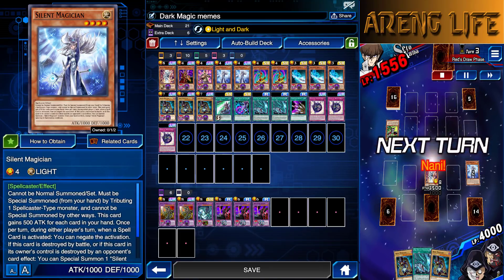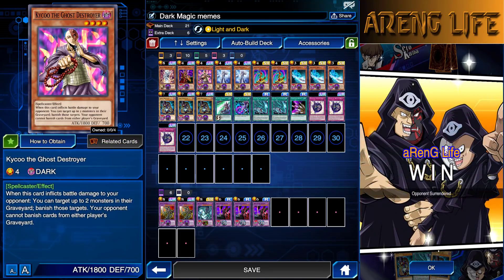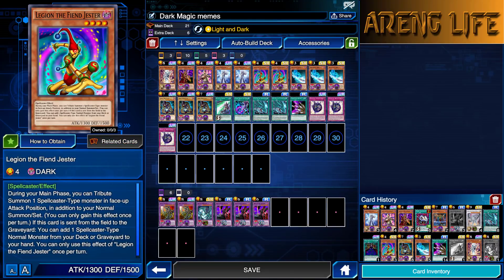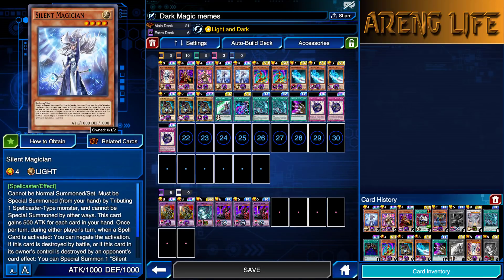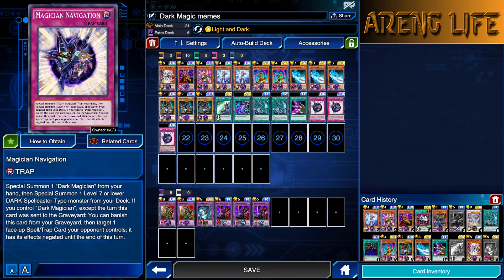It's a light and dark deck using Silent Waifu, and you use Breaker and Kaisu. You can pretty much send them back and add a Silent Waifu. Now I did have her at 3, but I figured you don't really need her at 3 because there's a little bit of consistency. I'm also using 2 copies of Legion the Fiend Jester, who I'm really liking in this deck. You can summon this guy, tribute with Silent Waifu, and then he adds a Dark Magician to your hand.